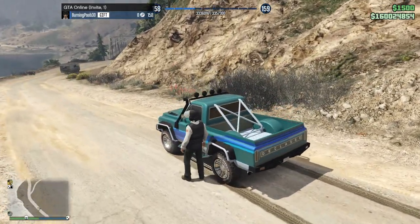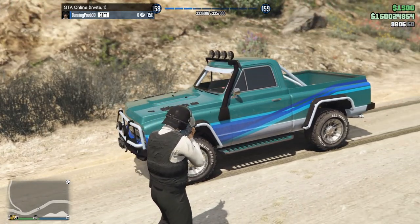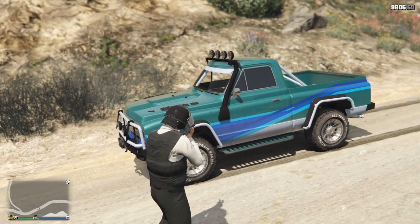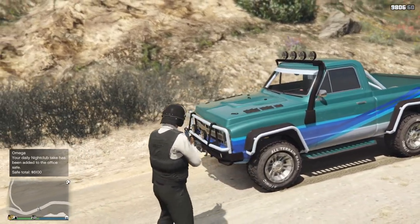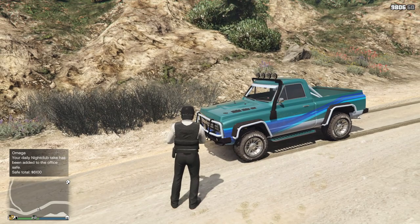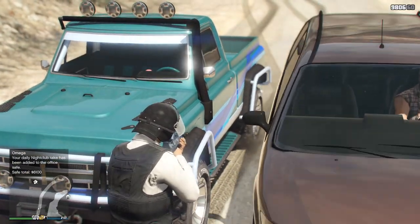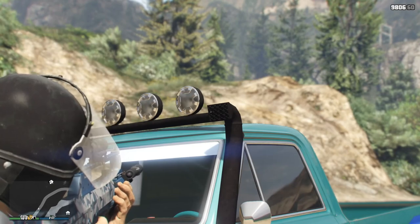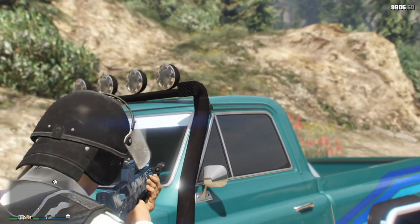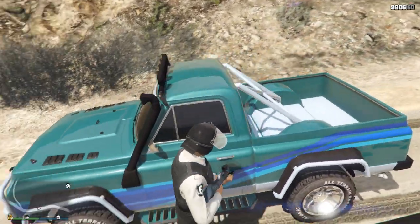If you don't know what a snorkel does — basically your engine needs air to work, and to get that air to create combustion it needs to not be submerged. So when you're going off-roading, if the hood of your car is completely submerged, it's not going to get any air and it's just going to lock up and die. However, if you have a snorkel which connects to the intake of the engine and goes all the way up, then theoretically as long as the water level doesn't reach the roof of that snorkel, the car will be fine.